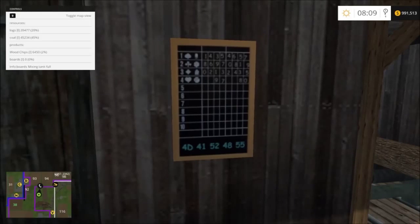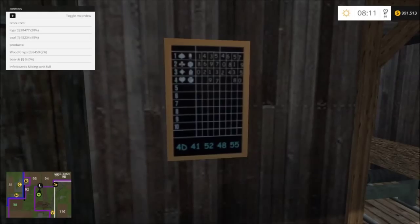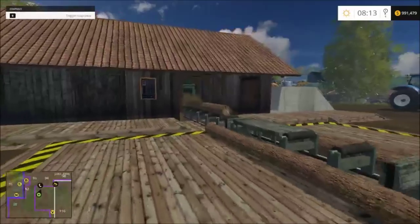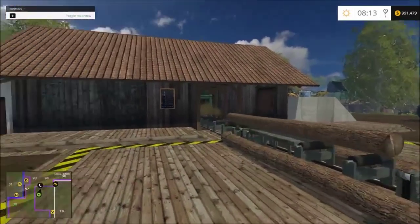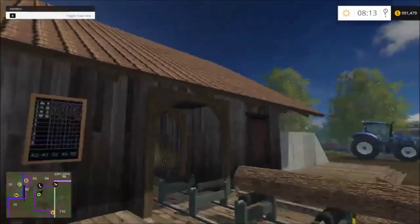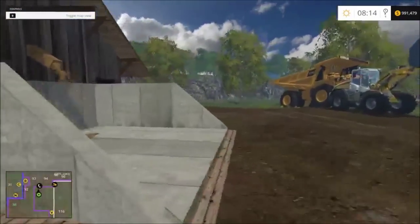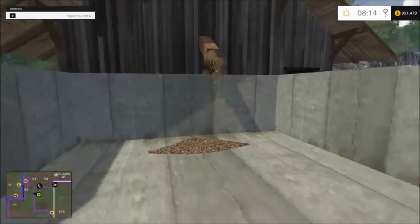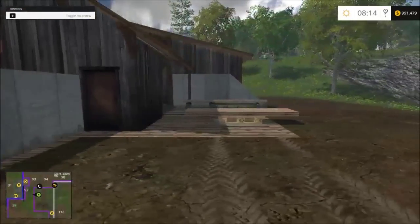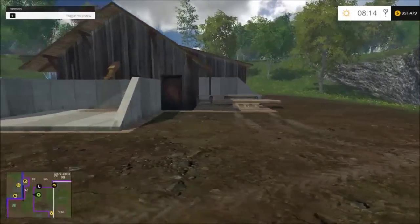I'm going to fast forward a little bit because it didn't recognize that I took the pallet off until the next tick. Now it's functioning again — you can see the boards going in, the logs jumping. It's just an animation, and the smoke is coming out of the chimney, which lets you know the factory is running. It creates some excess wood chips which are dumped there, and those can also be brought to the other factory, which we will be keeping. That will make boards as well that are not on pallets, like it currently does.